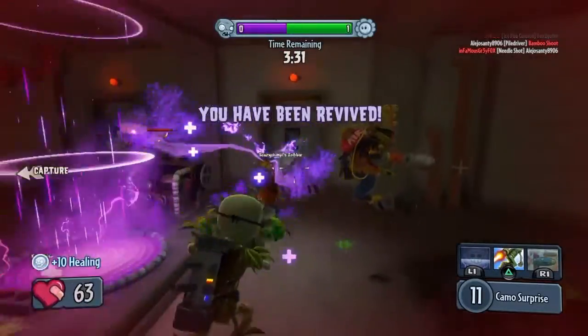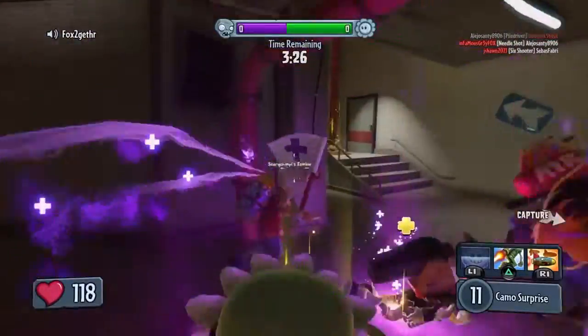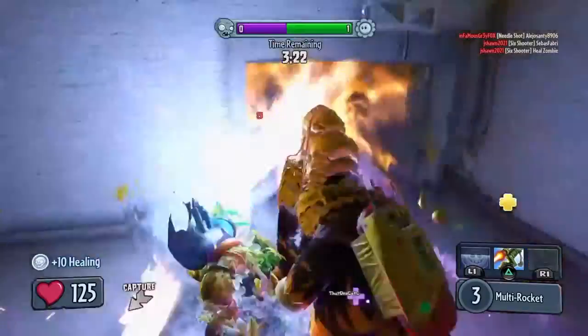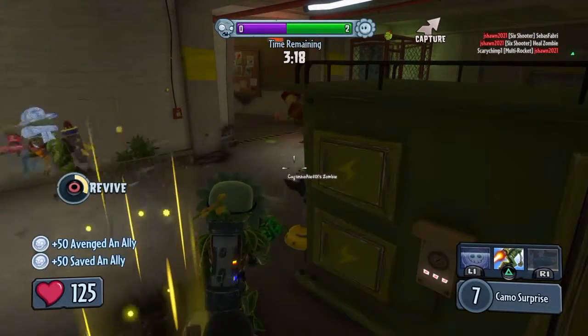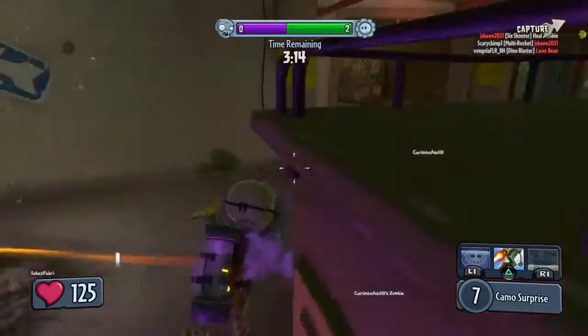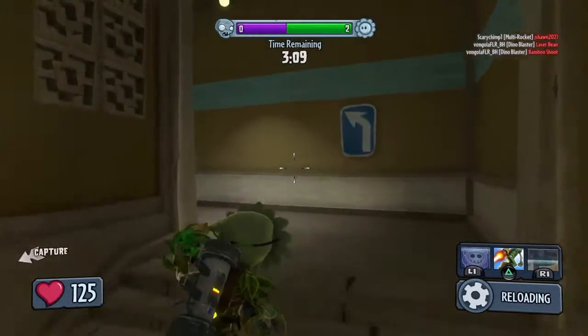I take that out, then I start getting shot at so I take some cover real quick. Then I make sure they're not trying to come around the right side, so I shoot some rockets down there just to try and injure them and help my teammates. Then I got confused where the electricity was coming from so I ignored it and kept shooting at the plants defending their garden.